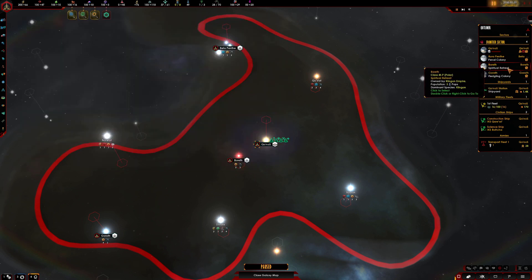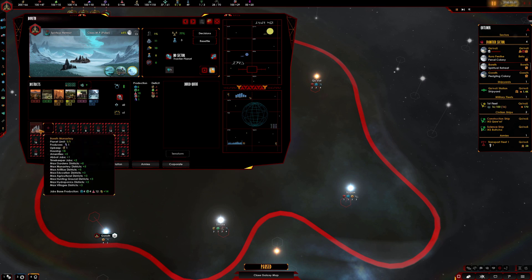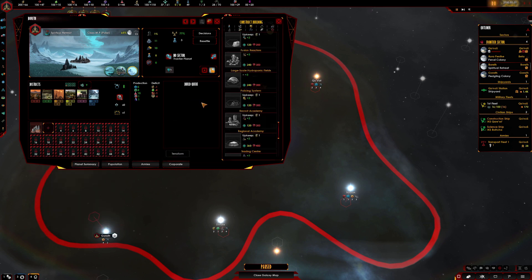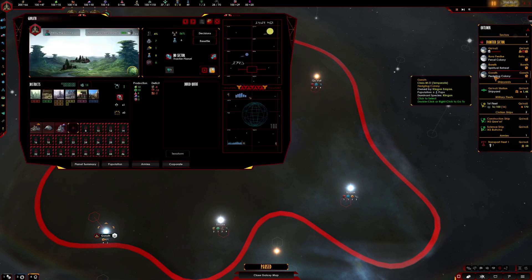A spiritual retreat — okay, so we've already got specialised planets with the Klingons. With the Federation you kind of have to discover that technology. We don't have much going on here but we have a monastery — the Bareth Monastery. The Klingon monastery at Bareth is central to the Klingon faith and the legend of Kalis the Unforgettable; it is promised that Kalis will return here from Sto-vo-kor. So what sort of buildings are we looking at here? We've got a bit of crime, so a policing system and frontier hospital. That's just a fledgling colony — something we can use for food or something.